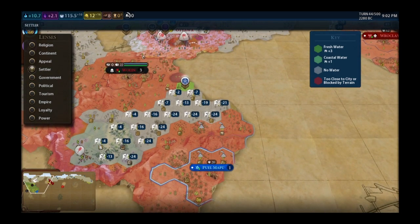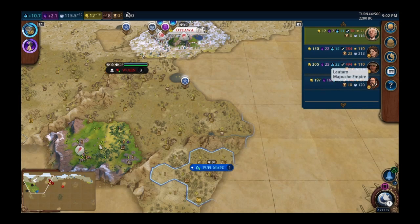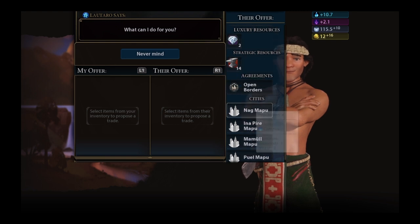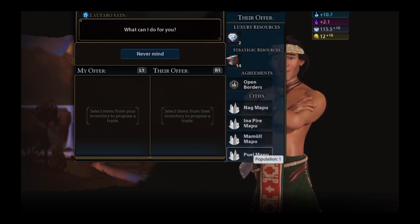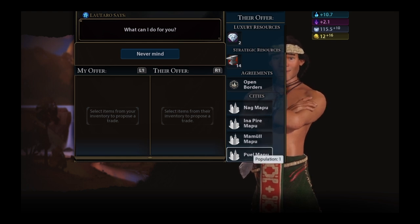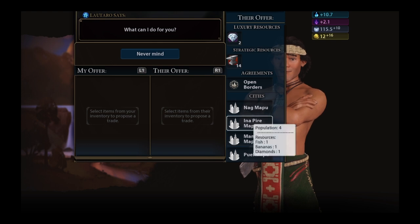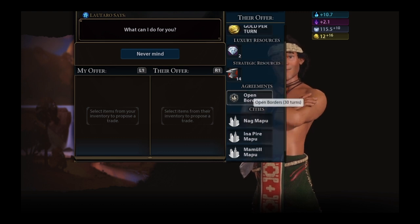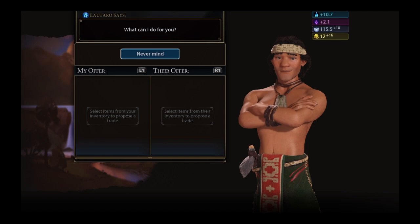Looking at the scores — Maui is starting to run away with things. His science and culture are double or ten times mine, and his gold is off the charts. In the trade screen you can see he has about five cities. Hovering over the cities on the right shows he's made two campuses, and his culture is all from innate or tile bonuses.